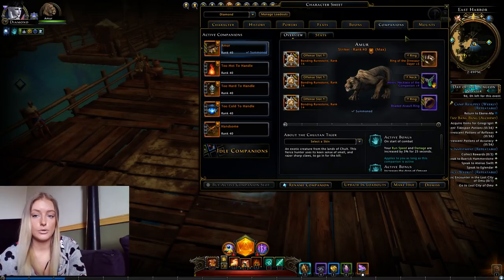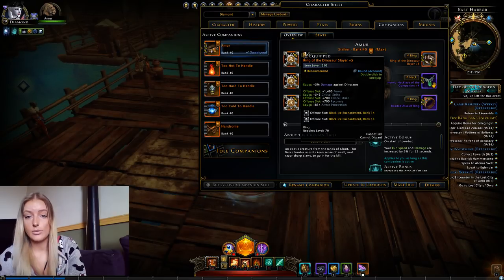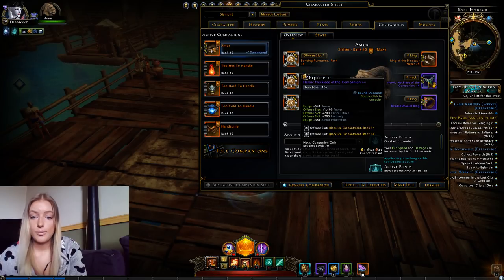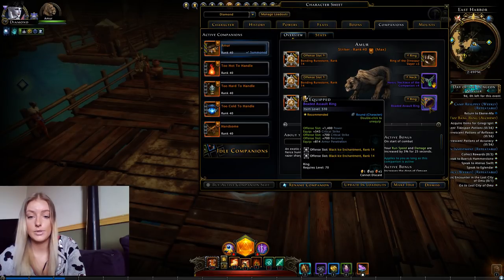I'll head to my companions. For the main companion I'm using the Cult Tiger. For the items on the companion, I use the +5 Dinosaur Wing from the first jungle hunt and the neck piece from the skirmish. In all offensive slots I have slotted Black Ice Enchantments because it has a higher power loop and I stopped using spell twisting, so I need some sort of recovery. For the last ring I'm using the ring from the Mastercraft.